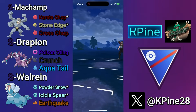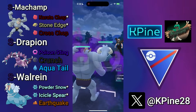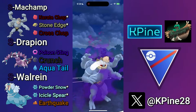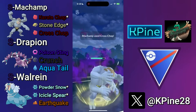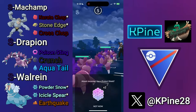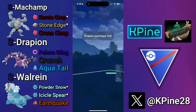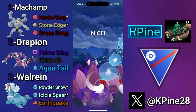Next battle — Shadow Machamp into Walrein, fantastic lead. I hate to do this to a fellow Walrein user, but they swap into a Drapion and we're just going to Cross Chop right away, take advantage of that one turn it takes to switch, and now we're going to mirror our own Drapion. We know that Drapion can take two Aqua Tails, so we're just going to let their first move go and fire off an Aqua Tail of our own.